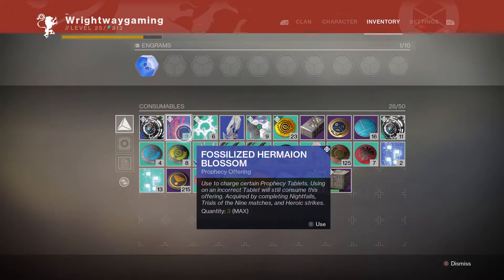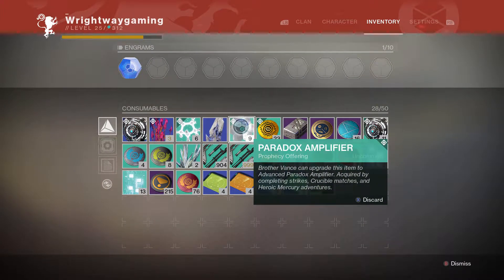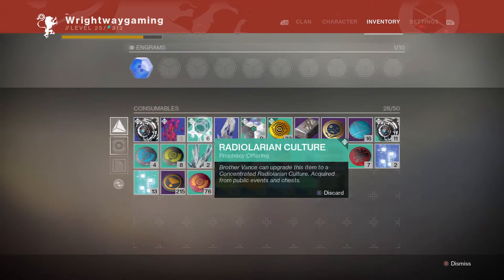So we have the fossilized Harmonium blossom, the Radiolarian cultures, the paradox amplifiers, and then we also have the advanced versions of both of these.